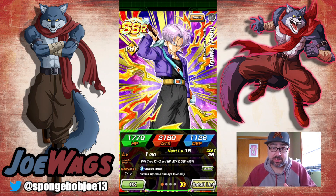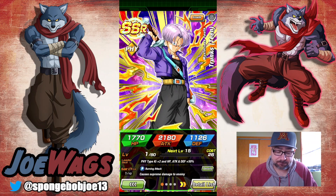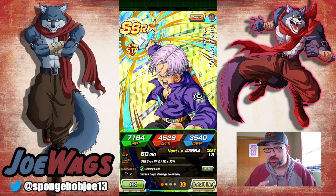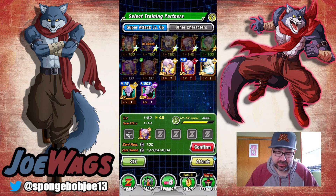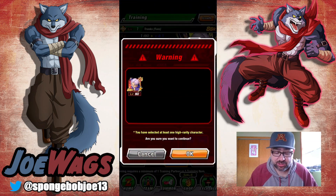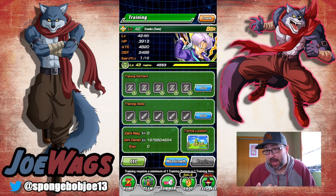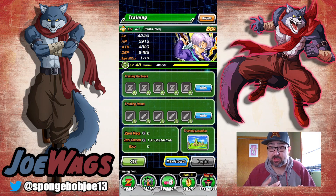Basically the way it works: as long as the LR is in its lowest rarity form, it'll be easier to awaken the super attack. If you awaken LR Trunks all the way to LR, you'd want to reverse him back to his original SSR state, then you get the 50% chance. There could also be another Trunks that starts at SSR and goes to UR — if you raise that one to UR and it shares the same name, you'll get a 100% chance. Let's try feeding in the 50% SSR Trunks — it's only 50% so no guarantee. That one failed, but I can just keep awakening more copies to SSR and keep feeding them in.